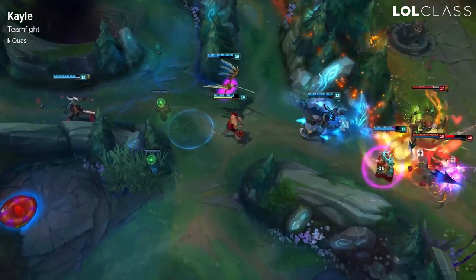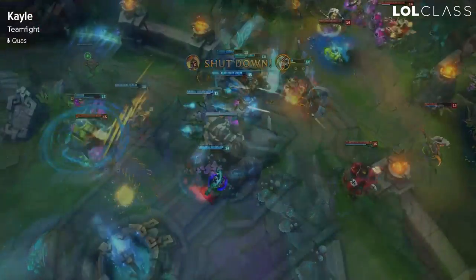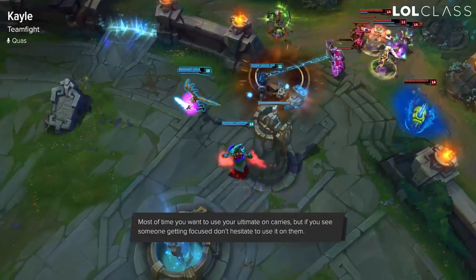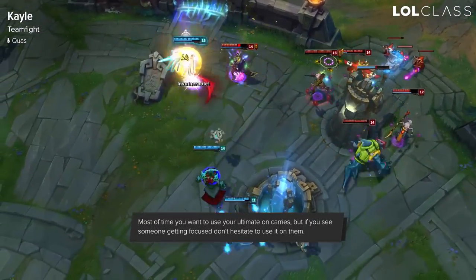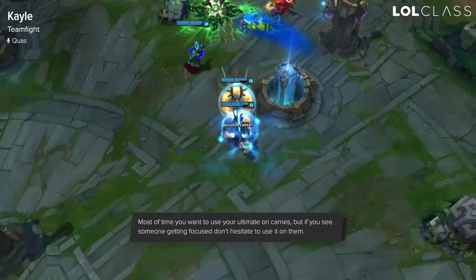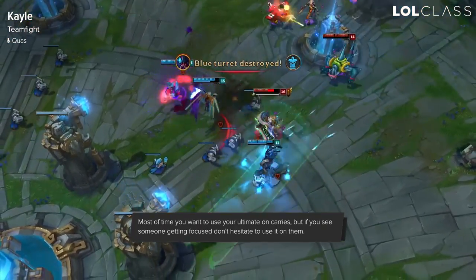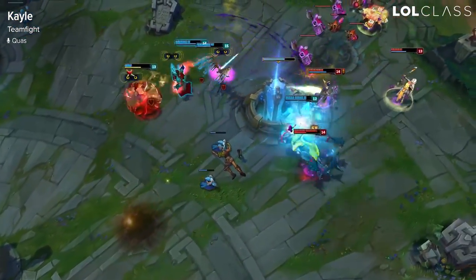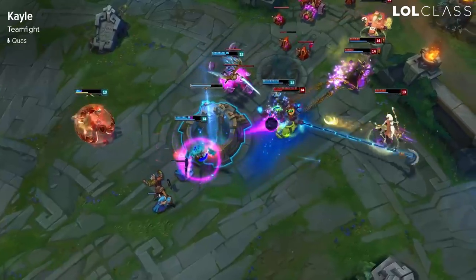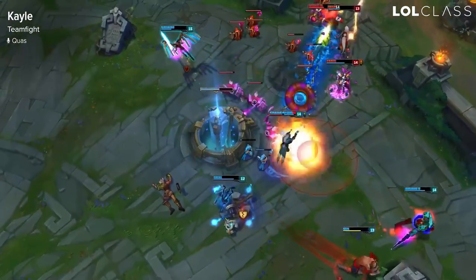For teamfights, what you want to do is keep an eye on whoever is going to get focused. It could be a tank or anyone who's exposed — making them invulnerable is a really big asset in a teamfight. Try to save your ult for a carry champion that's going to win you a teamfight, but if you see a champion that's going to take a ton of damage from the enemy team, you can ult them as well. Your ult usage is definitely the most important thing.